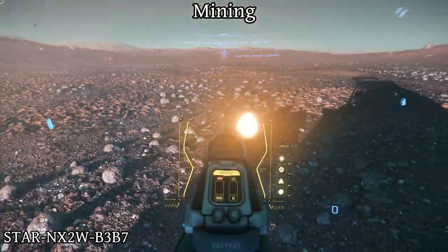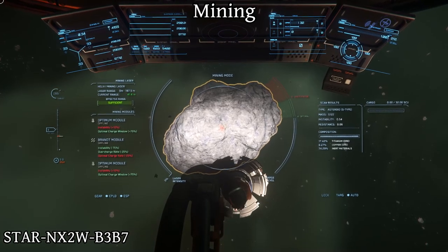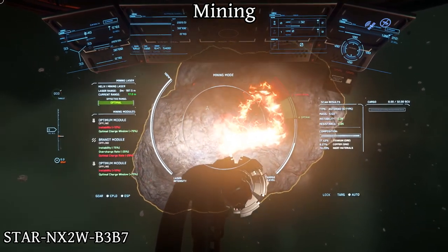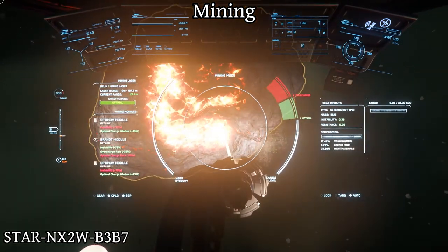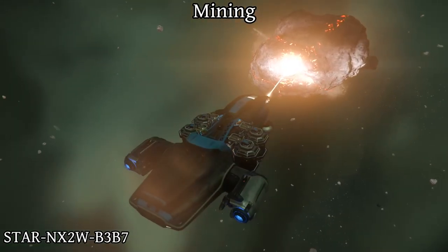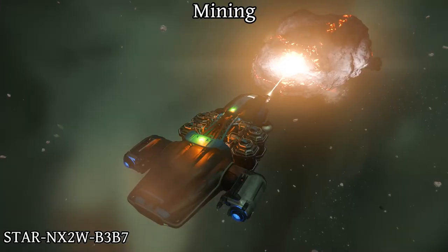Ship mining requires either a Prospector or a larger mining ship like the Mole. You can even rent a Prospector if needed, but you won't be able to modify it, so you'll be stuck with a basic laser. With ship mining, try to get the Lancet laser as soon as you can afford it, as it'll help you break rocks easier. You can also sell the ore directly, or process it in refineries to get more profit. Refining costs money and takes time, but you can get four times the money out of the ore compared to selling it normally. It will require having a transport ship to carry the refined ore to a trade terminal on planets, but it pays very well depending on the ore.